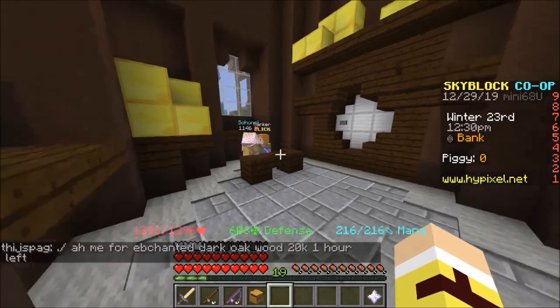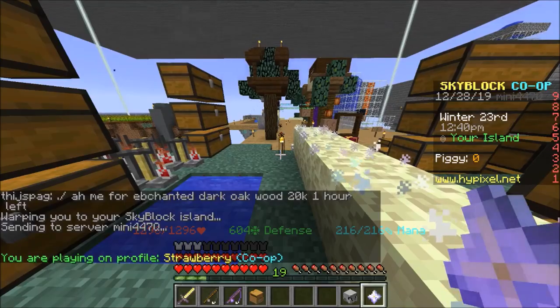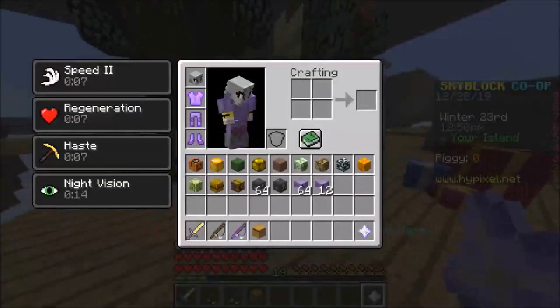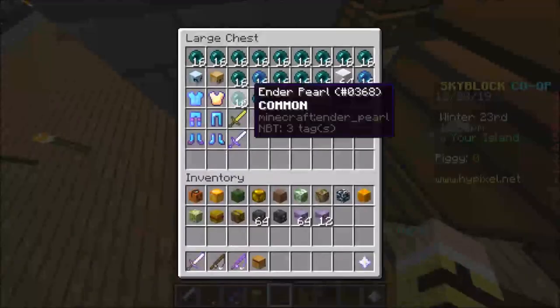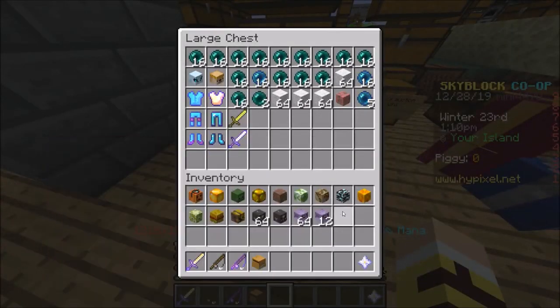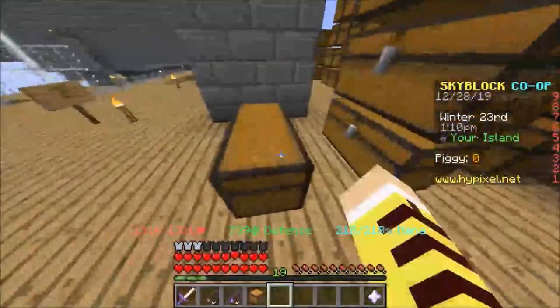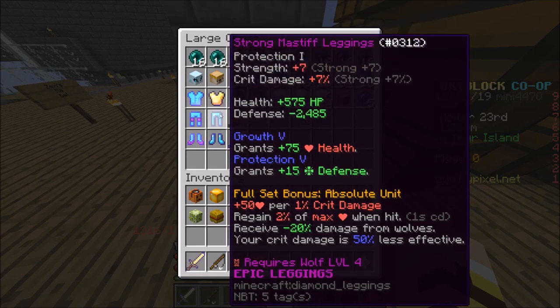We're gonna grab some money — actually we'll go to our base first. We're gonna wear our protector helmet just in case I die with some money. We'll withdraw 900k. The massive armor is here. Our goal today is to get the protection book from the Howling Cave. You might be like, why? Well, we can upgrade our mastiff armor with true protection. And you're like, what are you doing — giving true protection on mastiff armor? Doesn't defense not give anything? Like if you're playing defense, protection is useless on mastiff.